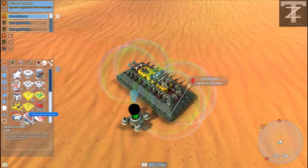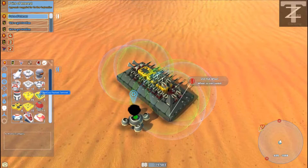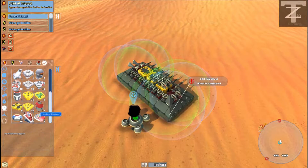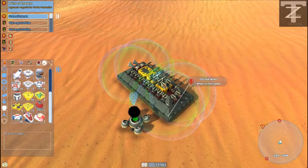And then we got a Venture Payload Terminal. And of course we got the Venture Delivery Cannon. The Venture Delivery Cannon — this one can be used to move, but it's pretty slow firing. Either way, Venture Co. receivers with the Venture Conveyor on top of our delivery cannons should be nice.